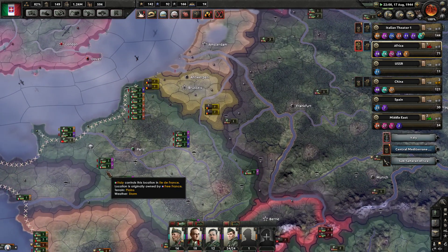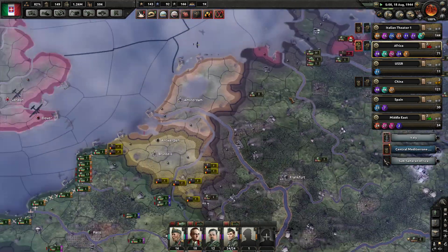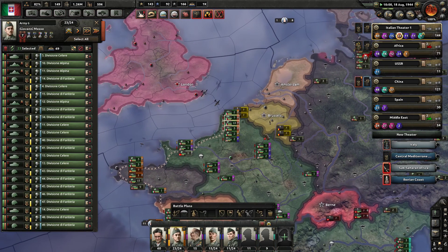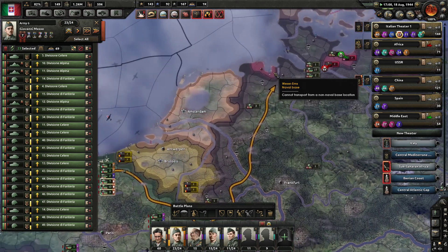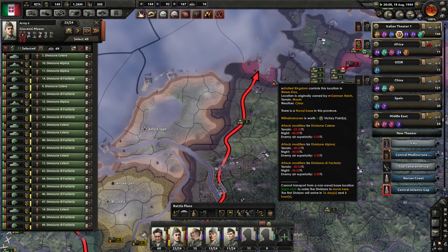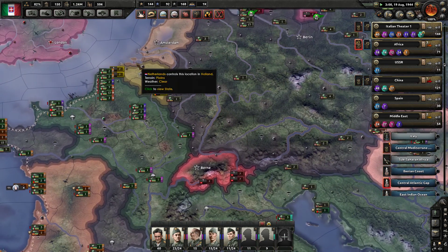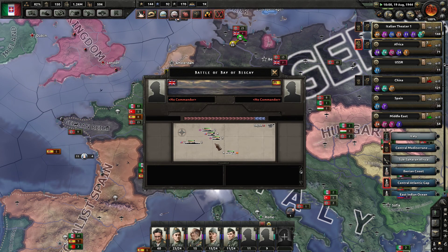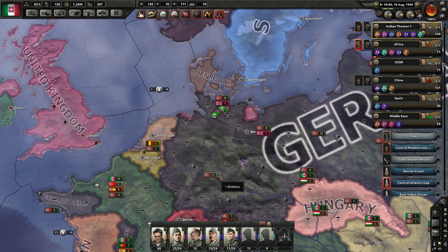Why do you have seven divisions sitting in the middle of the desert? Is it August? Yes, it is — they came back out to play. I don't have enough yet. Seven fleets, multiple landings. Come on now, Germany — don't make me send Giovanni over there. I think I'm going to have to send Giovanni over there. Multiple landings across Germany.